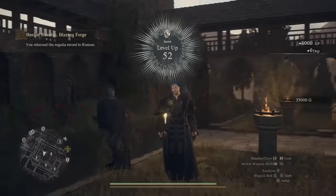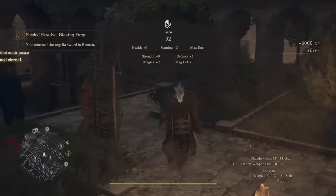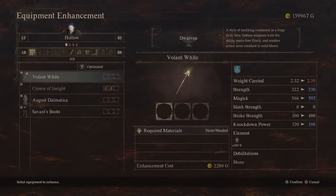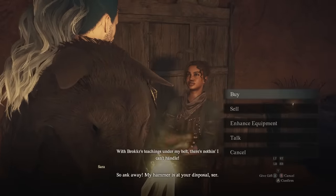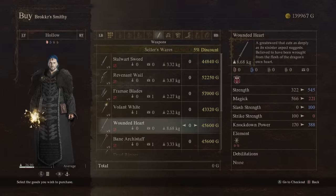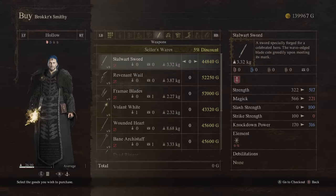You get good XP, 35,000 gold, and upon returning to Bak Patel, Sarah is fully fledged as a blacksmith — available for enhancement and dwarven smithing, which is incredible, plus access to all of her incredible gear in a very convenient location. This is clearly something you could access early-to-mid game, giving you incredible gear and convenience. I wish I'd known about this side quest a lot sooner, so hopefully this information helps you.